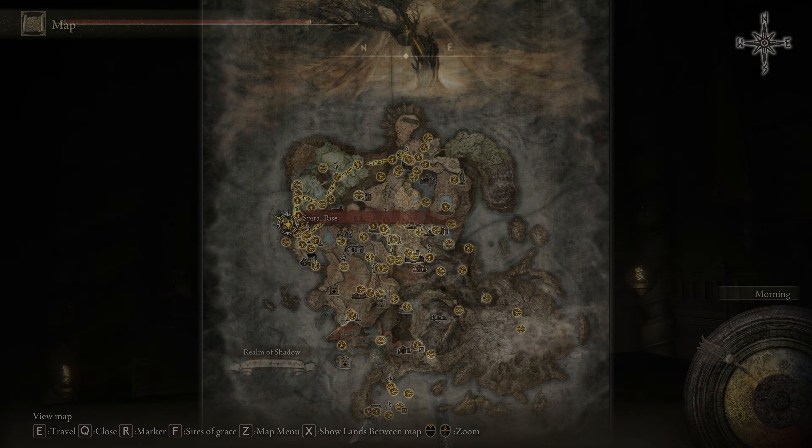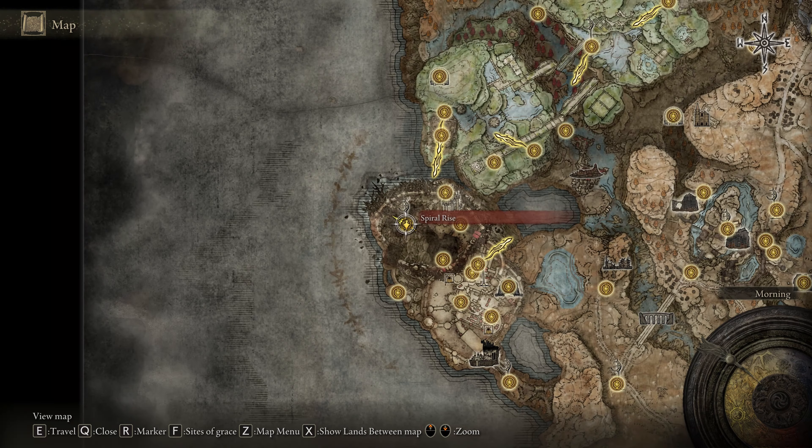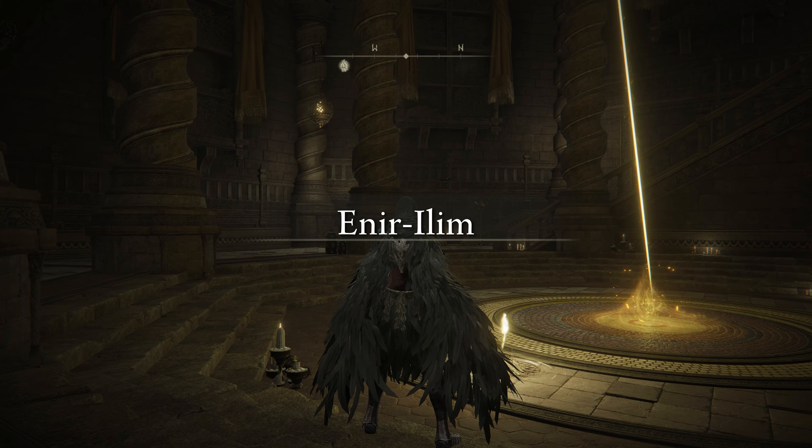Here's how to get the Gravebird Helm. We're going to be starting at the Spiral Rise Site of Grace and running up the stairs.